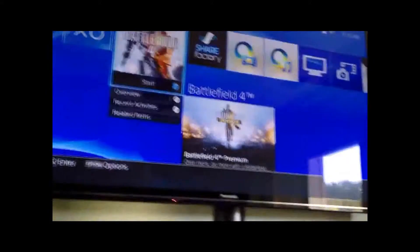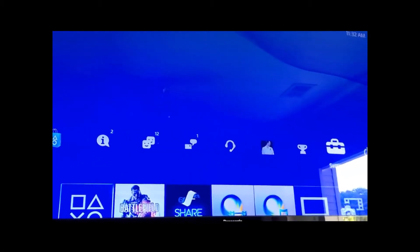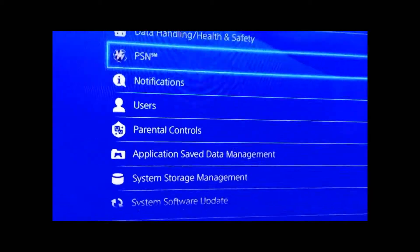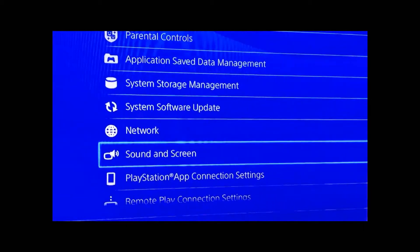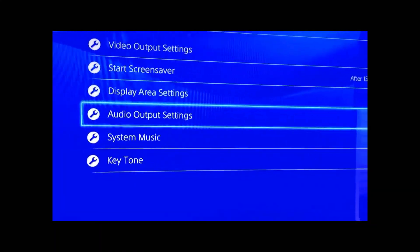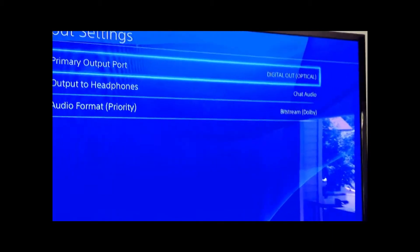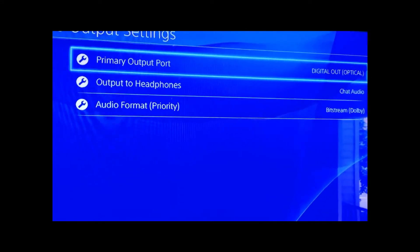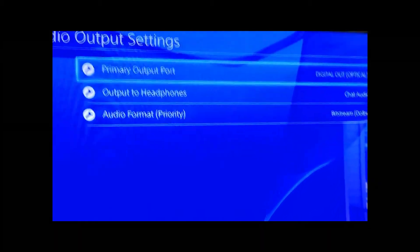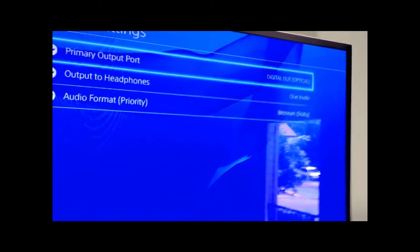Let me show you the settings. Some people might wonder what settings I have. I go to Settings, then down to Sound and Screen, then Audio Output — and just so you can see what I have it set on: it's set on digital optical output, chat audio, and bitstream. That works whether you're just talking through your headset alone, without the Snowball, or whether you're using the Snowball — either one.